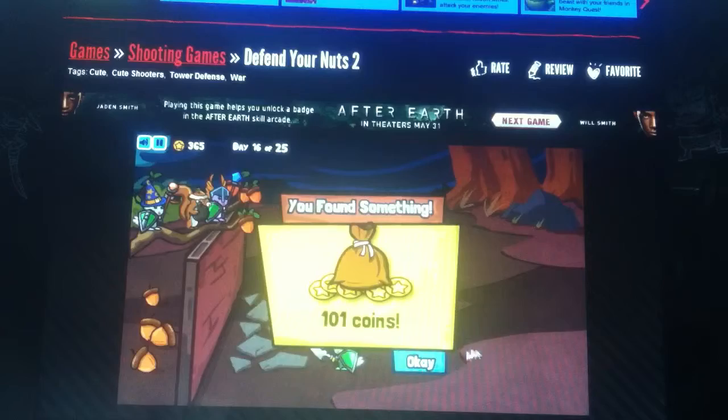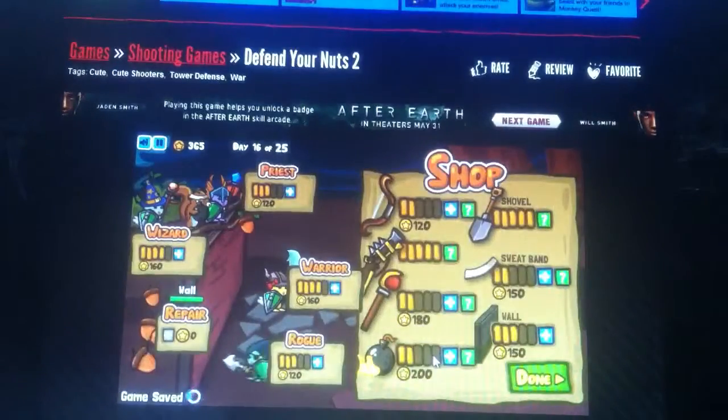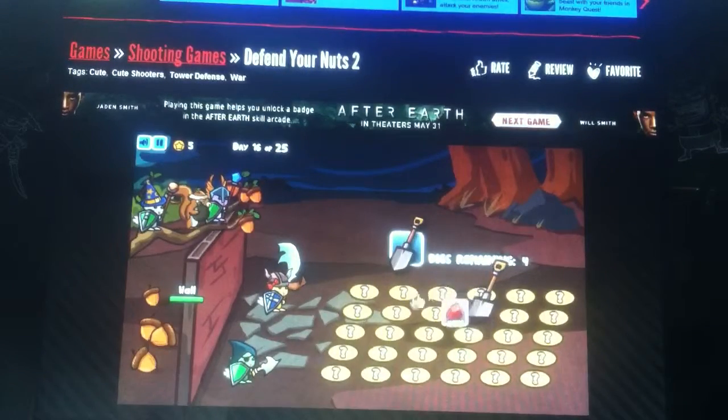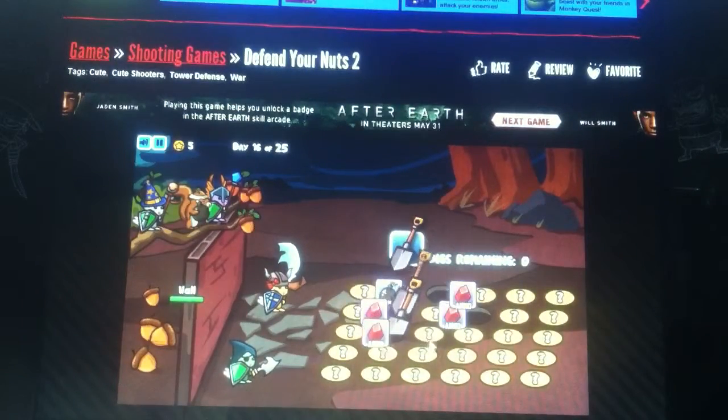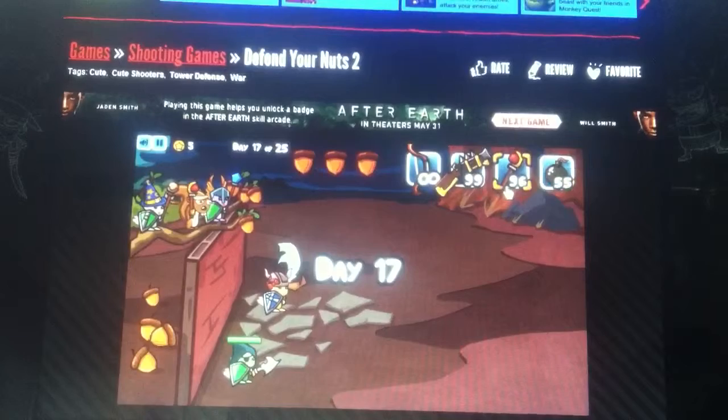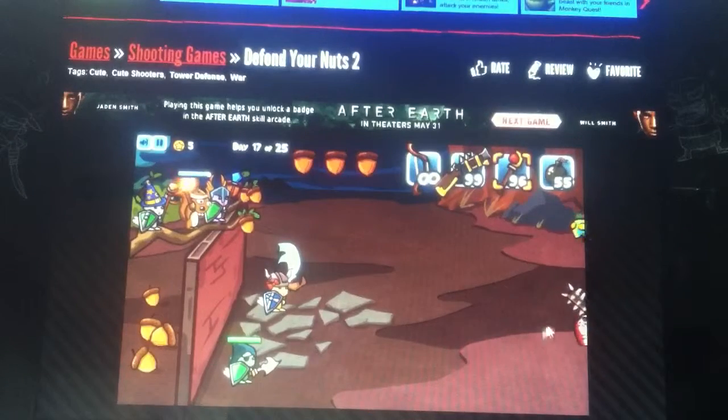So now we get 100 coins — not bad. I'm going to go ahead and upgrade my warrior to 5 and then upgrade my bombs. I should upgrade my bombs; I use that a lot. I got 4 laser ammo and 2 bomb ammo, so I got a lot of lasers again.